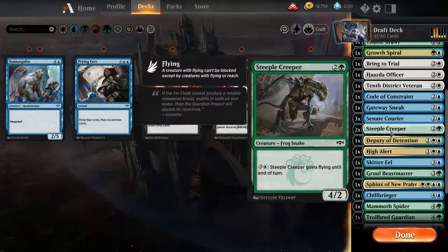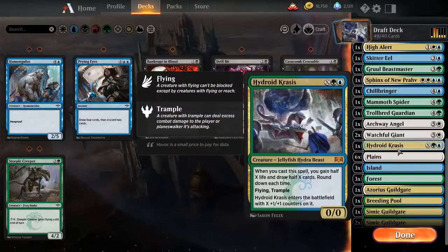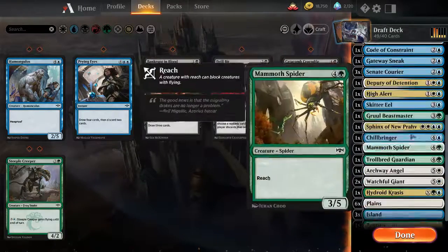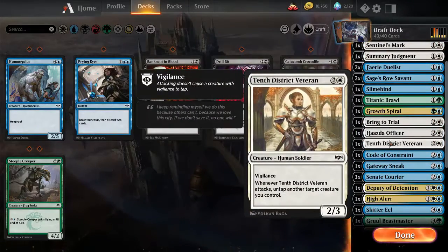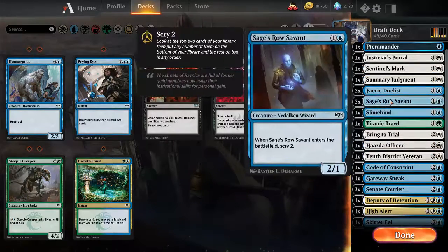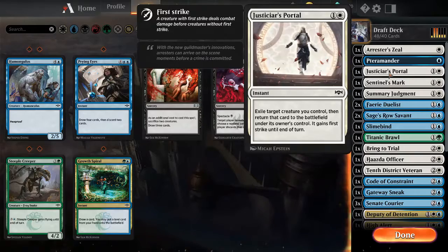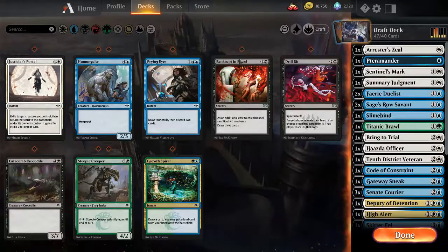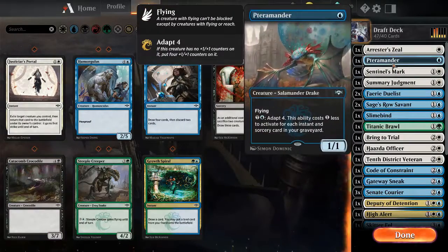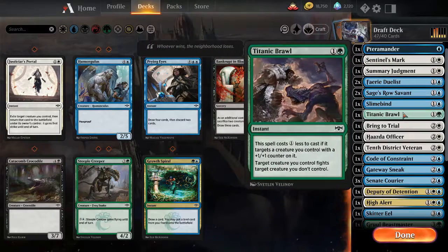So I'm going with High Alert, which I think I should. Maybe I want less early game green - we'll see how it goes though. Coil Spiral, I'm just gonna cut it. Take-a-Brawl for removal, I'll probably need to have that - although I got a lot of other tricks. Make-a-Way Portal, which matters - Slimebind is good. Nighttime Brawl should be okay.